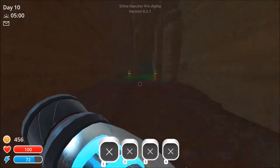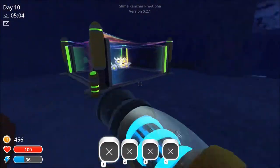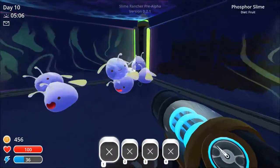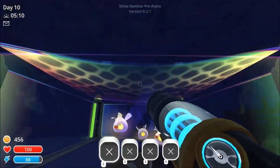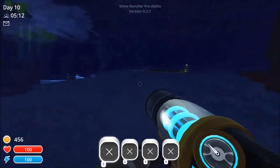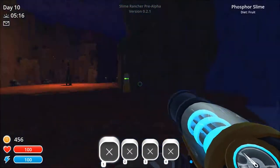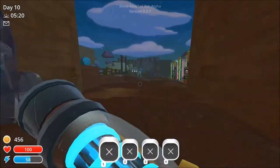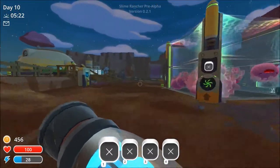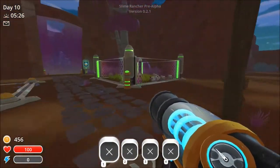I think I got something new in the cave too - yeah! In the cave I have these guys: phosphor slimes. They're so cute and awesome, they're like fireflies. I got an air net for them so they don't fly away and leave and stuff. So yeah, there's that.